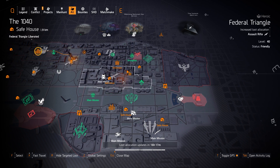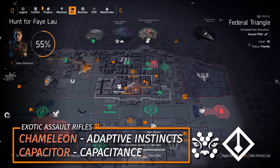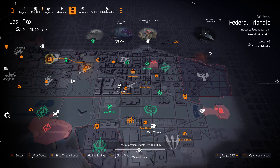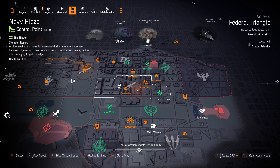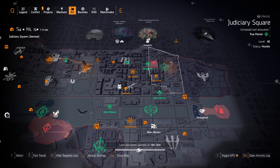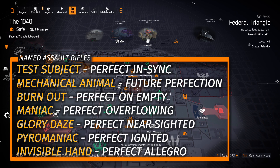Assault Rifles at Federal Triangle. There are two exotic ARs besides the Eagle Bearer: the Chameleon with Adaptive Instincts, and the Capacitor with Capacitance — for the Capacitor you need to complete 5 Summit challenges on any difficulty, as exotic rolls don't depend on difficulty, only drop rate chance does. The Chameleon with Adaptive Instincts is highly worth it, especially on a True Patriot build. There are also named ARs in the overlay; the Rail Splitter is a DZ exclusive, but I recommend the Burnout, the Mechanical Animal, and the New Test Subject.